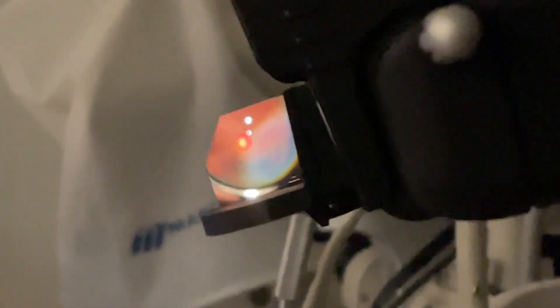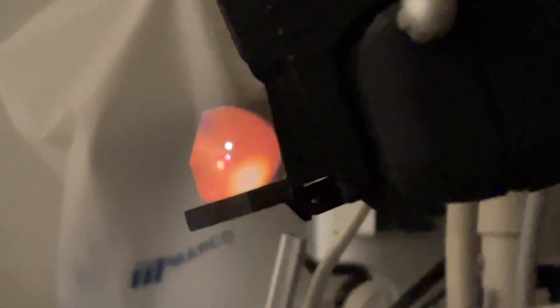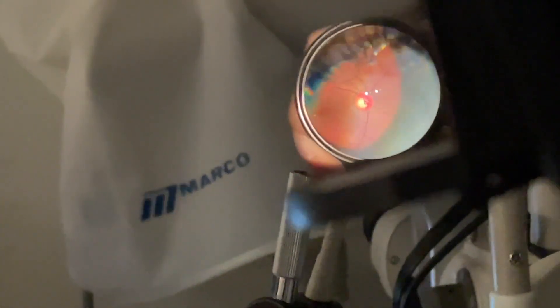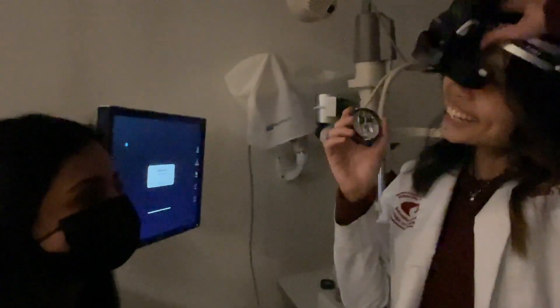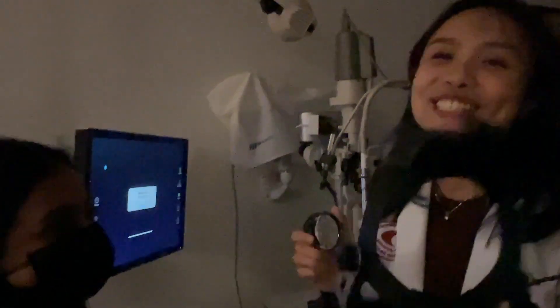One more view. Okay, look right here at my hand. Sorry, this one's going to be the most bright. Do you see it? Yeah. Okay, I see the optic nerve. I see a flat macula, positive foveal reflex, and no bleeding or anything in the back of the eye — everything looks very intact and healthy. And that is the end. That is the end to station four.